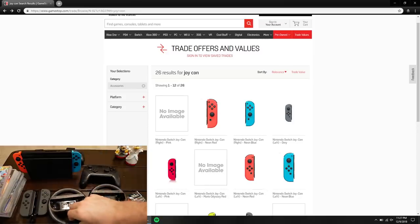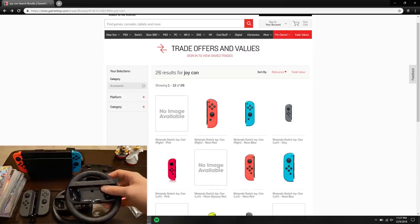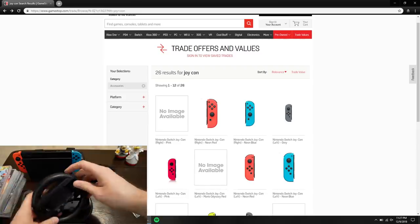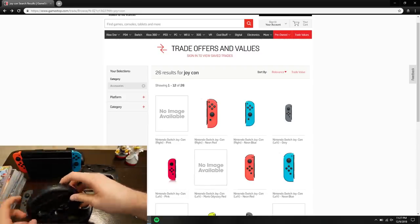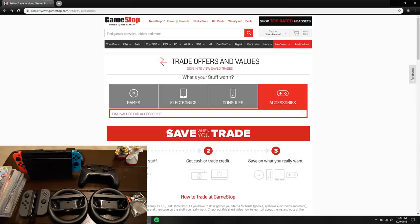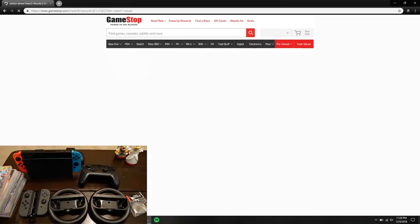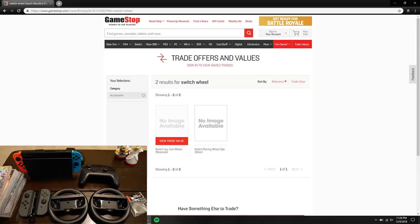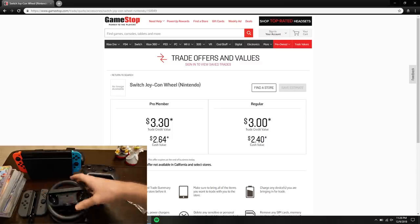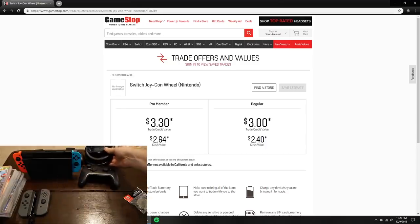Now let's look at these little Joy-Con wheels. First, I have to say these things are terrible — do not buy them. You put your Joy-Con in here for games like Mario Kart, but the controls in the back are bad. This is the official Nintendo Switch wheel, which is kind of sad. GameStop offers $3.30 each, so about $6.60 between the two. That might actually be worth trading in since they're so bad.